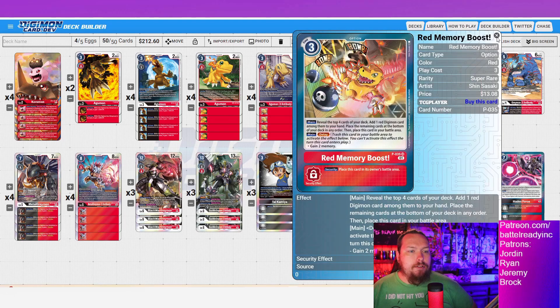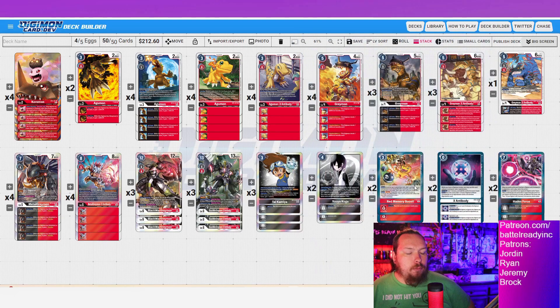Red Memory Boost — I already kind of talked about it. It's a great searcher, and the opponent can't interact with the memory gain, which is great. Getting that two memory is super strong. I would say this is the only flex spot of the deck. If you don't want to run this, you can run something else — like an Omnimon, Cool Boy, or whatever you prefer.